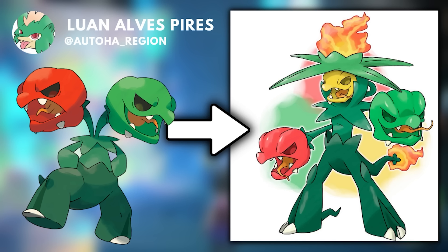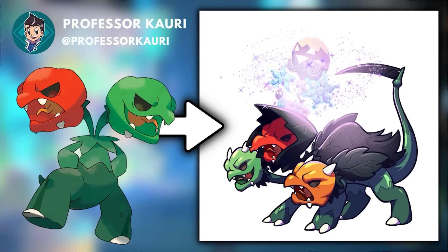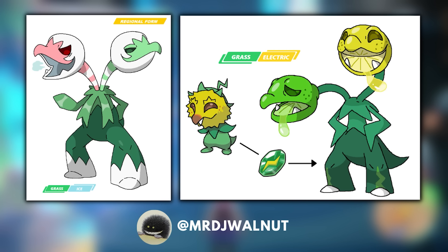One option is to make Scovillain evolve a third time — give it three heads, maybe an orange or yellow pepper head with a slightly different personality. I like the idea of Scovillain getting so big and powerful that it's forced down onto four legs, becoming a quadruped. This makes the design look a lot more beastly — all of a sudden this thing resembles more of a dinosaur or a dragon. Here's another design by my friend Professor Corey. I think another option is to give Scovillain new regional or convergent forms.